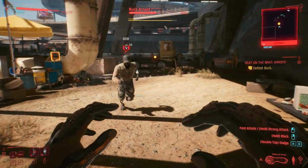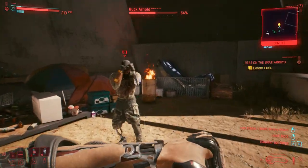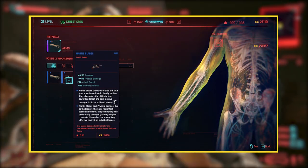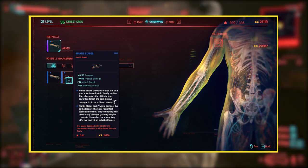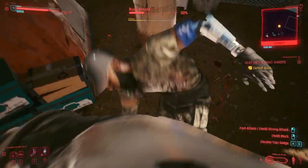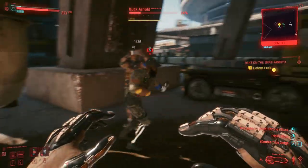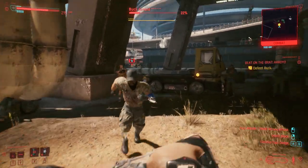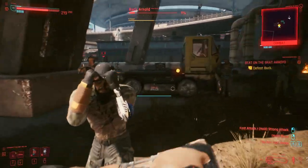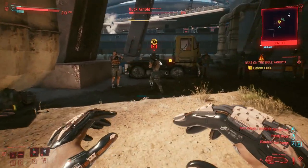With Gorilla Arms you can open locked doors and rip turrets from their bases, which is a really cool feature. The other arm implant worth having are the Mantis Blades — they slice and dice enemies and are much faster than Gorilla Arms with quick attacks and faster combos. However, the reason I prefer Gorilla Arms is that Mantis Blades are lethal; they'll kill rather than incapacitate. Mantis Blades are more cool-looking and beginner-friendly since you won't need to master dashing and dodging, but you won't be able to capture enemies alive.